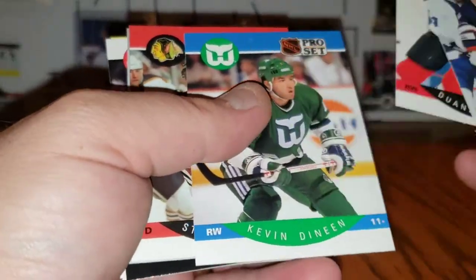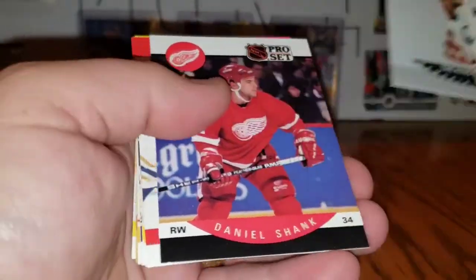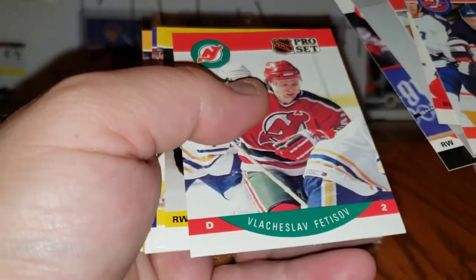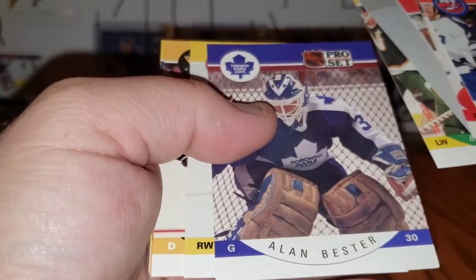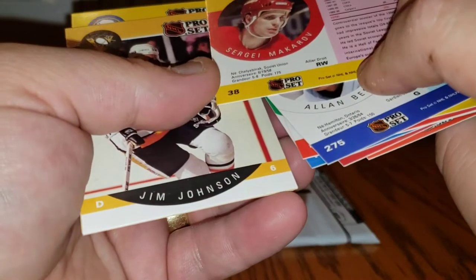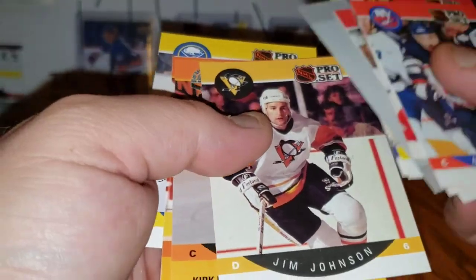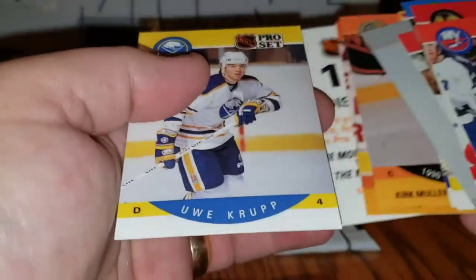Brian Trottier, Dwayne Setter, lots of Setters, Kevin Dineen, Steve Conroyd, the King Clancy, Daniel Shank, Vyacheslav Fetisov, Trevor Linden, Brian Bellows, Alan Bester, Sergei Makaroff — rookie card — Jim Johnson, Kirk Muller, Joe Sakic, and Ue Kirk.